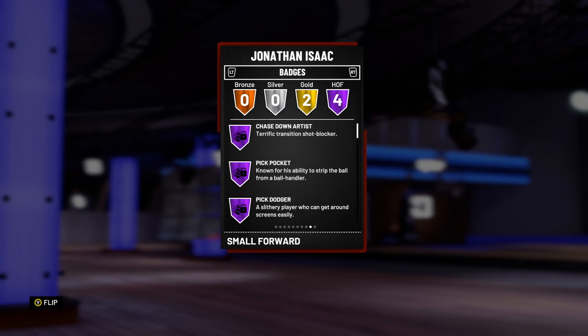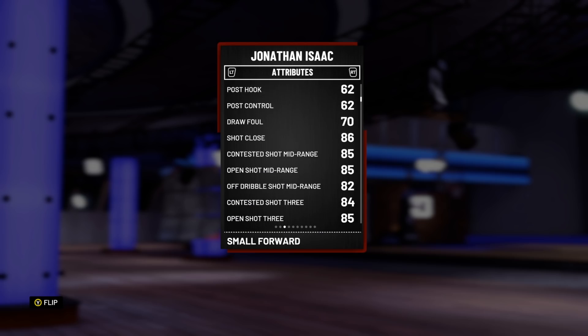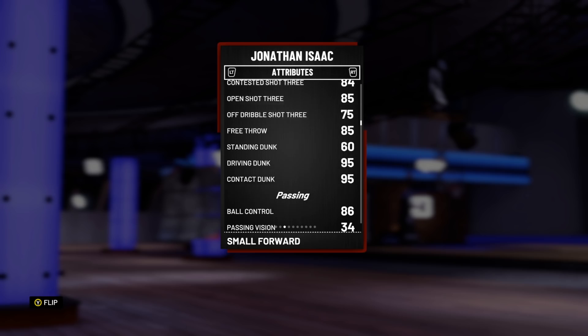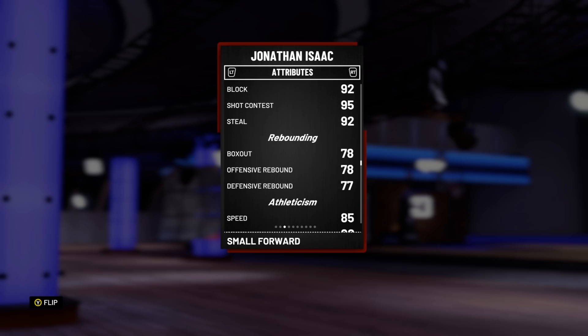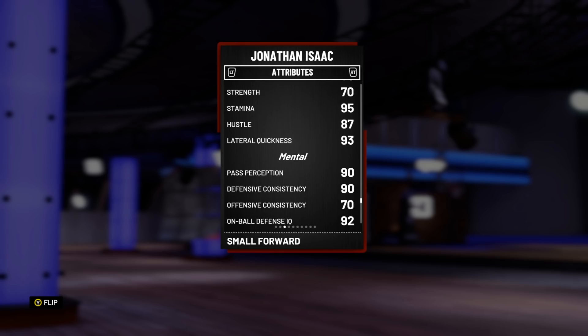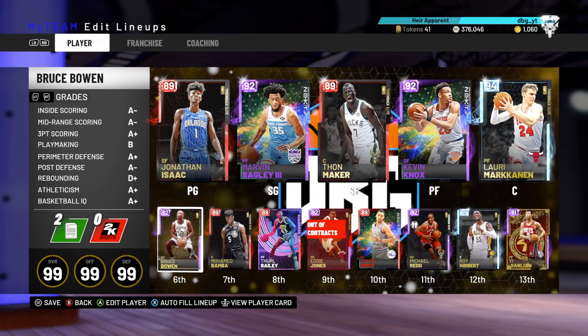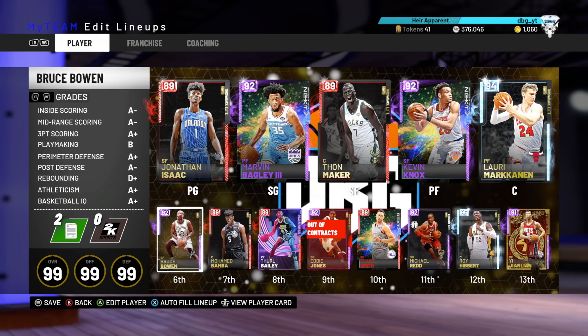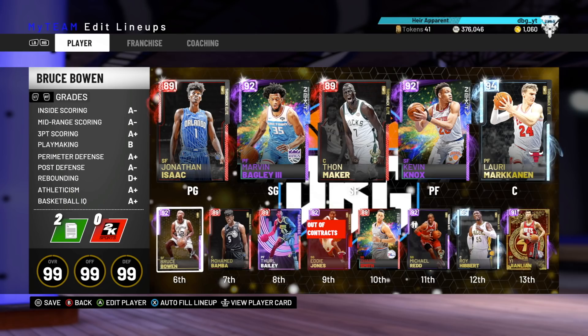At number 1, if Knox was a demi-demi-god, this guy is legitimately a demigod — it's Jonathan Isaac. He's one of the few players in the game who can contain the likes of Simmons and Giannis. He's got four Hall of Fame defensive badges, is 6'10" with glitchy animations, 85 shot mid, 85 shot three, is an unbelievable dunker, can speed boost, has a glitchy crossover, and is an unbelievable defender with 92 block, 95 shot contest, and 92 steal. Long, decently fast, with incredible lateral quickness and defensive stats. That's the video — these are the top 10 budget cards you can pick up. Thanks for watching, please like, comment, and subscribe.